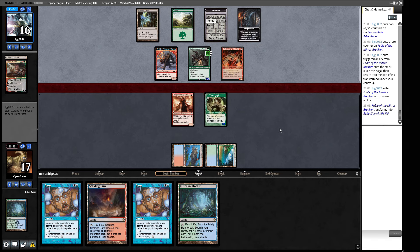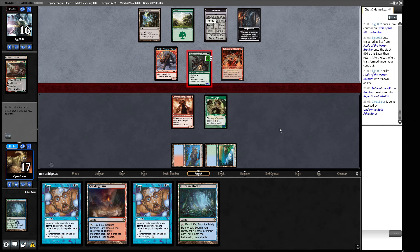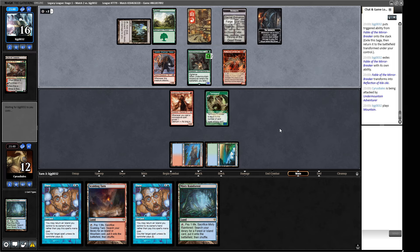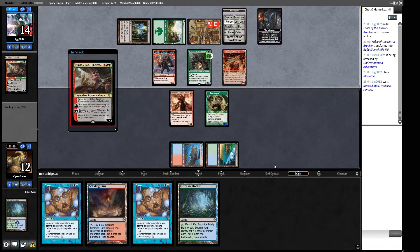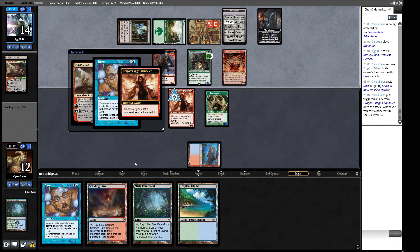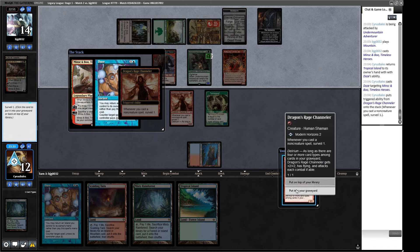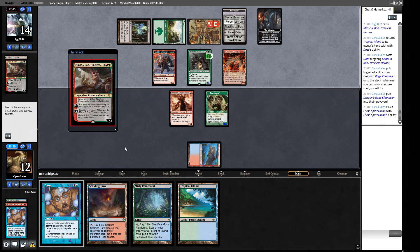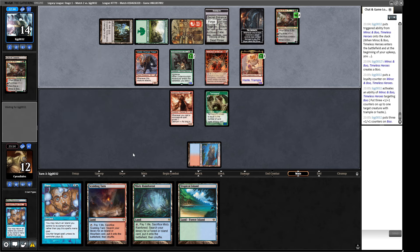If they untap with Reflection of Kiki-Jiki we almost certainly lose — they just clone the Under-Mountain Adventurer. We're not blocking, we need our evasive creature to get through. They can certainly pay for Daze. This taps for two mana so if we Daze it's just to put a card in our graveyard, which is acceptable. Tapping down their Under-Mountain Adventurer is also nice. We'll have another Spirit Guide to pay — I want to tap down this Under-Mountain Adventurer, using Daze just to tap it.